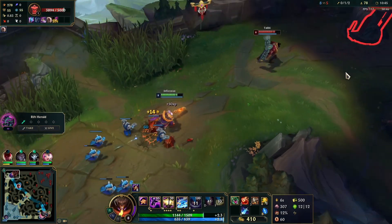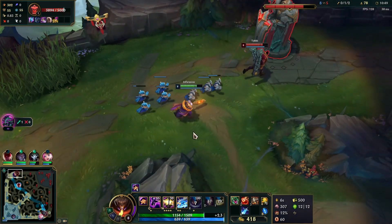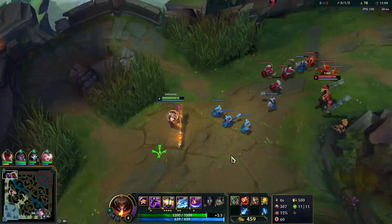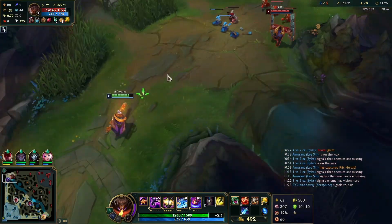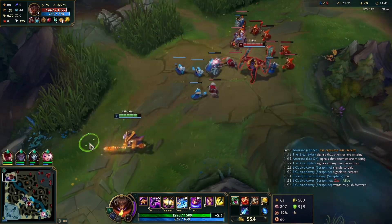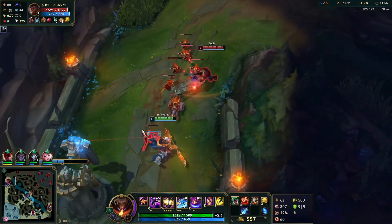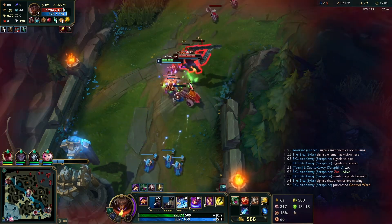Cassiopeia has no chance of fighting us if his ult isn't up. Now I'm shoving the wave to secure lane priority so that Leeson can do Herald safely. I don't know where the enemy jungler is, so I'm going to stay super far back and just let the wave come to me. I don't need to risk anything. Now I can try to set up a freeze here maybe.